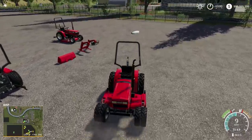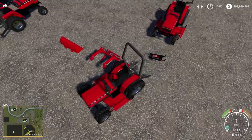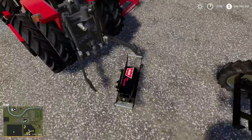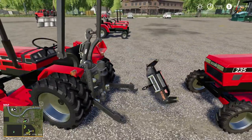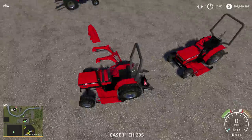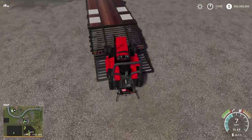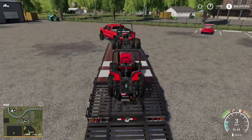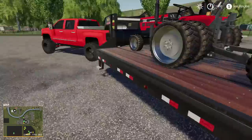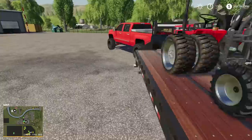We'll get the winch on here — I also bought a winch. I think I need to spin it around. There we go, we got a winch on here as well, so we can do a lot with that. It's got a PTO shaft in the back. It can be used for so many different things. You have your three-point hitch.